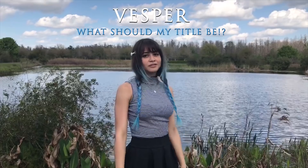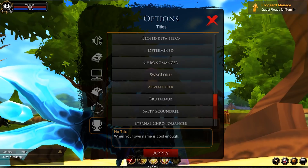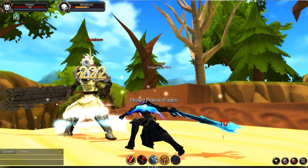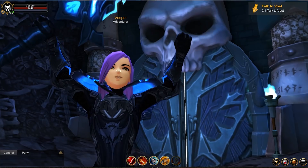Number two: titles. You can now choose a title that will display under your character's name. You'll unlock titles by running around the world, exploring strange places, winning challenge boss fights, or just for being part of the game as it grows.